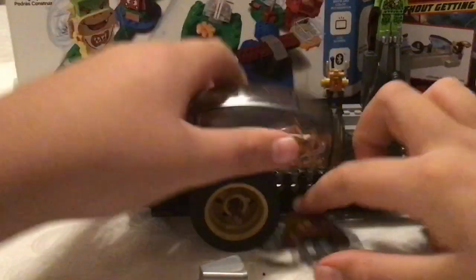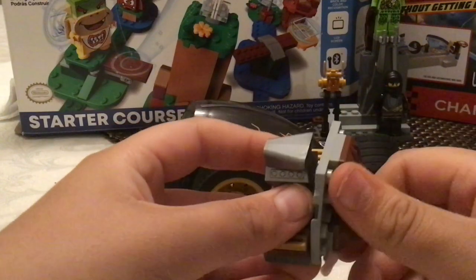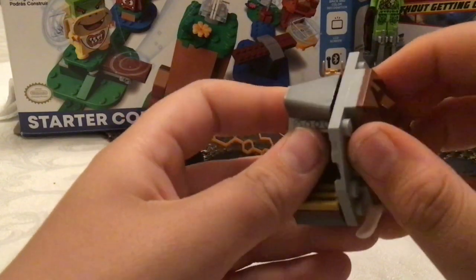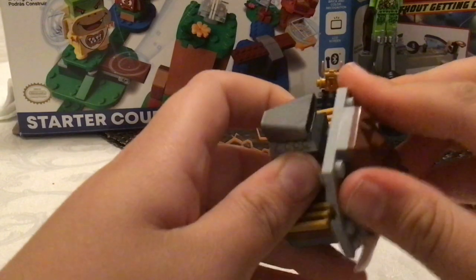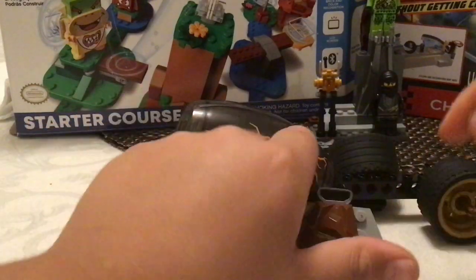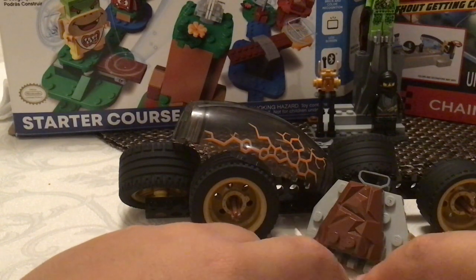So I'm going to put it. Then you grab your piece from earlier — this one — and then put it upside down like that. It's really hard to put it. There we go, like this. So now that's one part done, and another part done with the car build. Now let's get on to the other parts of the build.